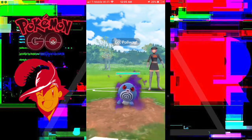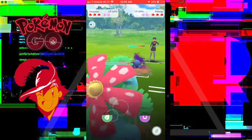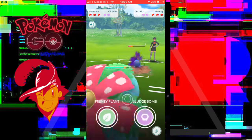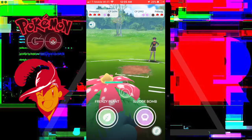Going right into round one, this grunt is going to be using Poliwag. I believe she said 'these waters are treacherous' — I think that's her line. So we're going to use our Venusaur here with some Vine Whips. We're going to try to Vine Whip down the Poliwag, but it does get off the charge move. I'm going to save up a little bit of energy for whatever comes in next.